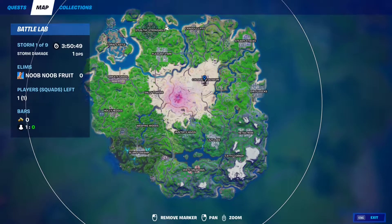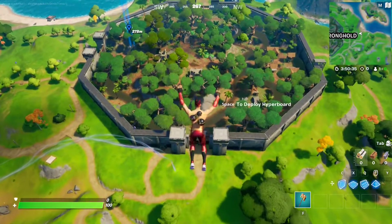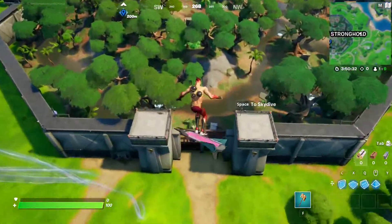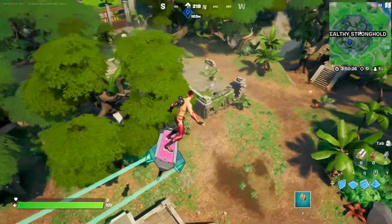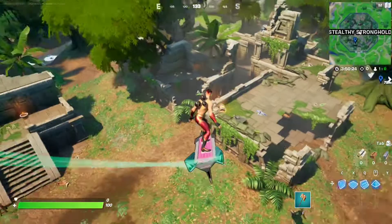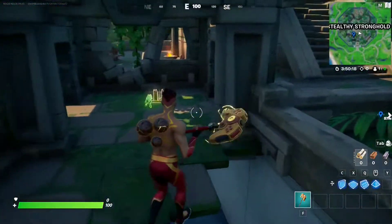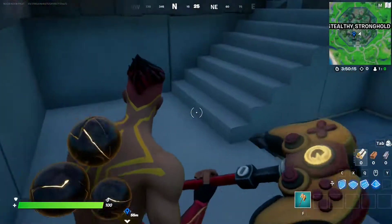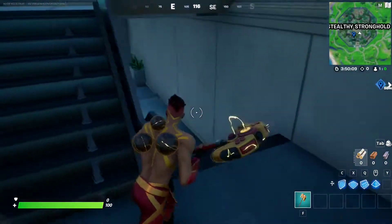The third secret POI is at Hunter's Haven — there's a little shack with a door that leads you underneath. Doing this at any of these POIs will complete the challenge. We'll do it here at Stealthy Stronghold. Make your way to the center and there it is — the secret entrance. Let's go underneath to find the server room.